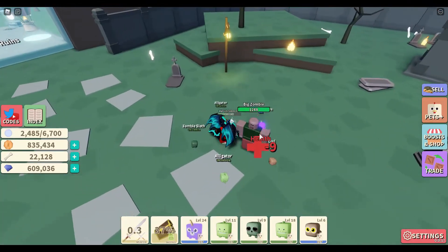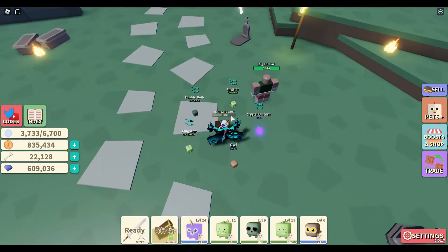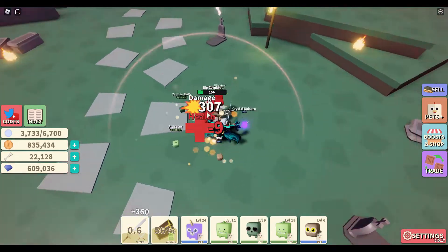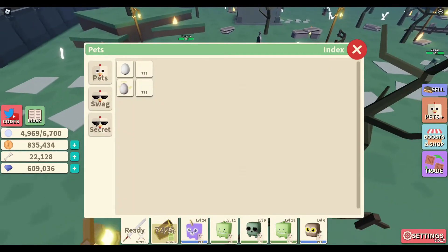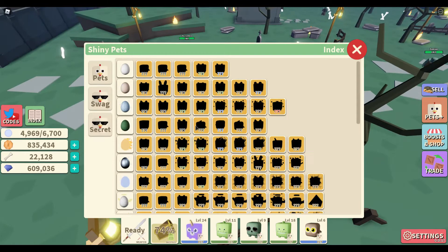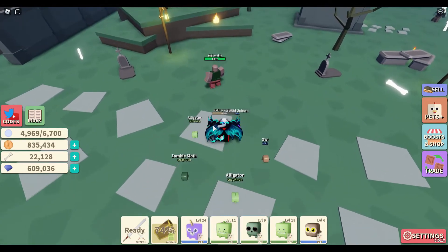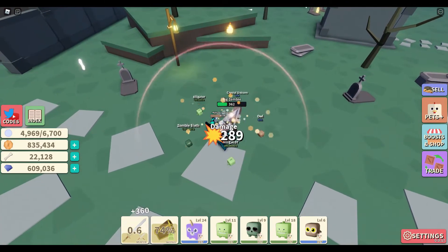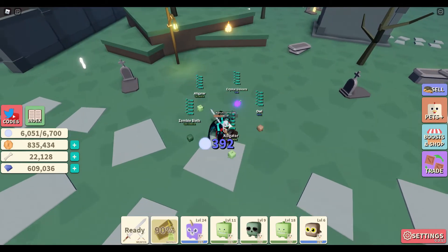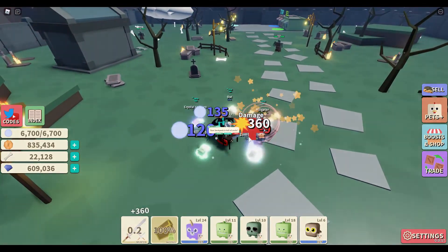This might be my shortest video yet. I'm gonna at least try to unlock the better weapon and the better backpack in this episode. You can get secrets in swag — you know how rare that is? You can even hatch these in swag, I think. Can you hatch swags? Tell me in the comment section below if you can hatch swag pets. I don't know if you can, but if you can, make sure you tell me — because I'm probably not gonna get it since it's probably very rare.